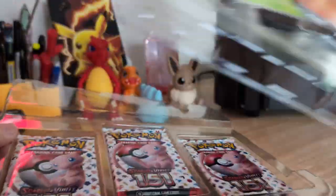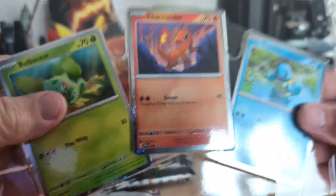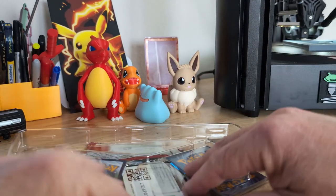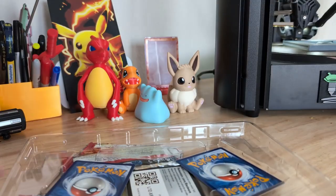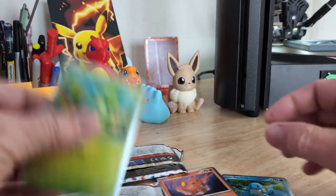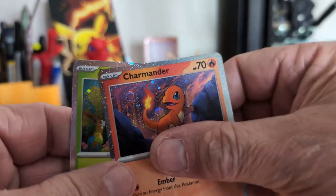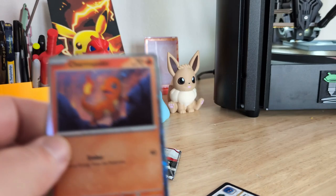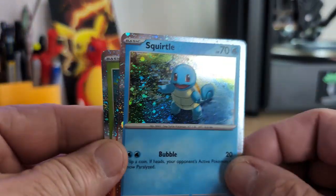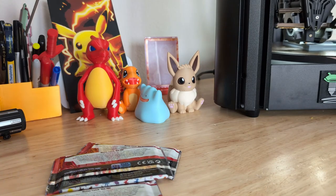Let's get this open. We got three packs. We got our cards here. We got Charmander and Squirtle. Code card — get that out of the way.